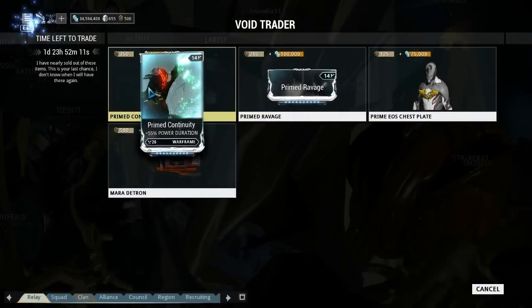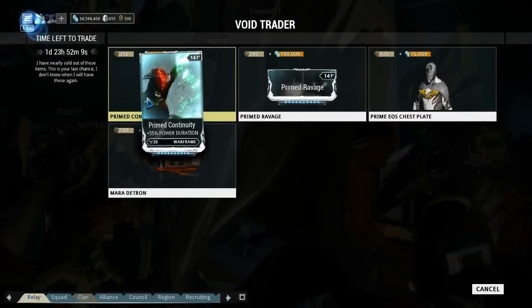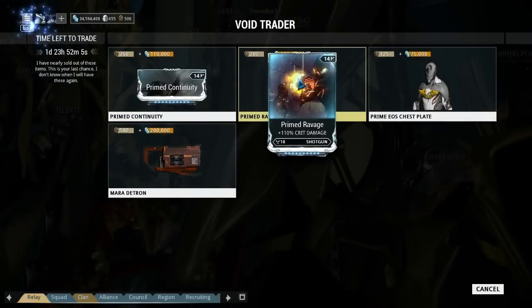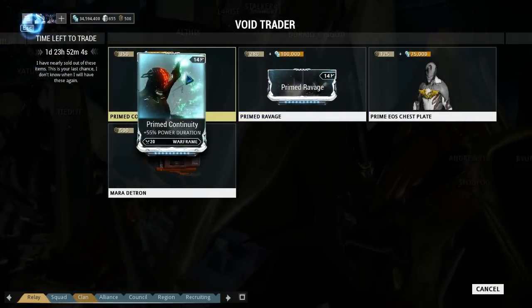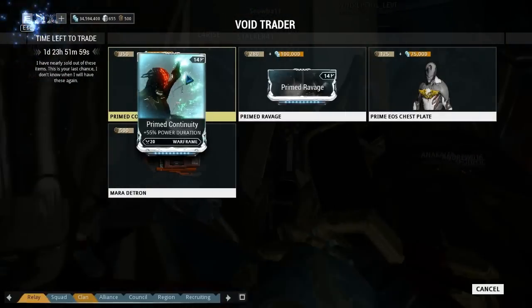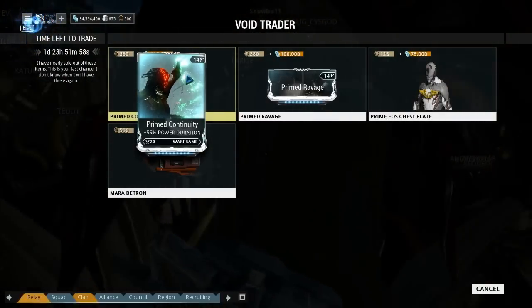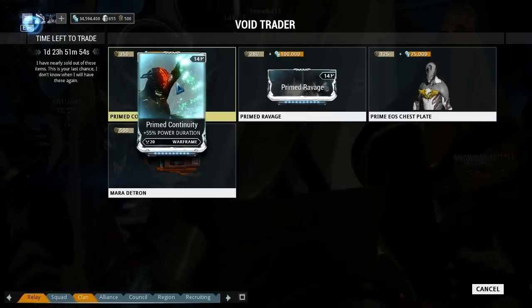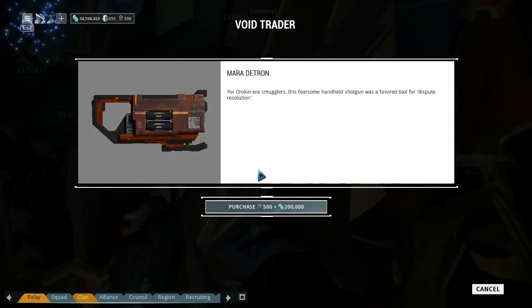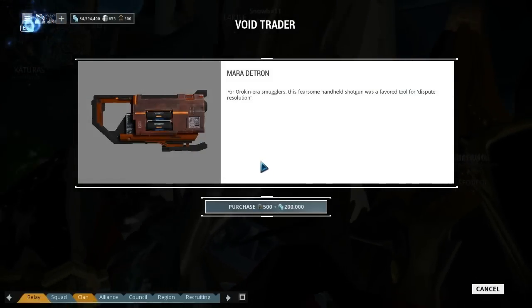They could be useful. It's actually selling some pretty decent stuff — crit damage for a shotgun and power duration, and it looks like it maxes at 55%. It's a 14 though. That is much bigger than the normal one. But we'll ignore them. What we're here for today is this — the Mara Detron.